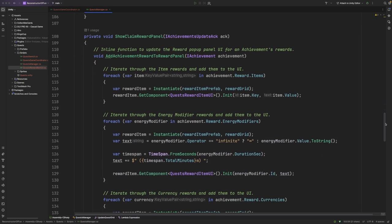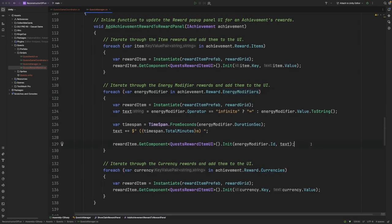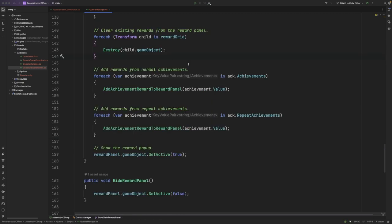If we scroll down to the ShowClaimReward panel, you can see that we define an inline function which takes an achievement as its argument. Inside of this we're iterating through all of the reward items, the reward energy modifiers, as well as the reward currencies, and for each of those we're going to create a reward item UI prefab, instantiate it, and initialise it with the various information about that particular reward. With our inline function defined, we're going to clear out the existing reward items from the user interface, then iterate through each of the achievements within our acknowledgement and add them to the rewards panel — we'll do this for both the standard achievements as well as our repeating achievements.